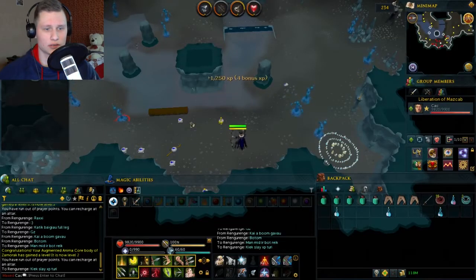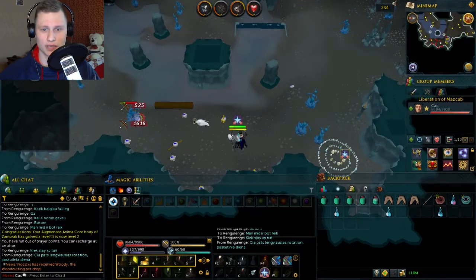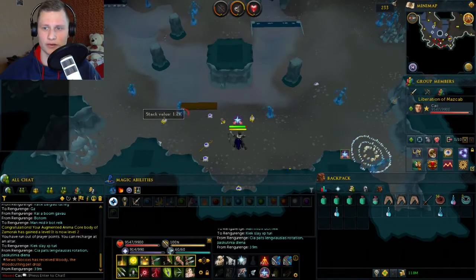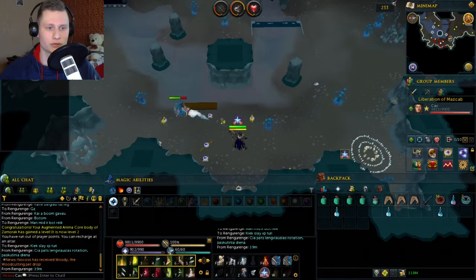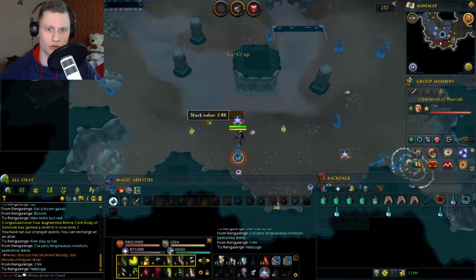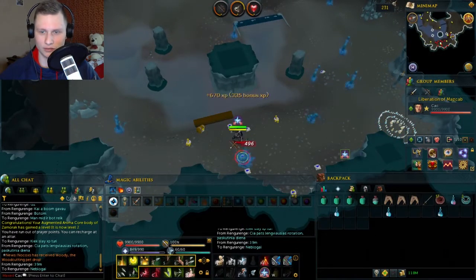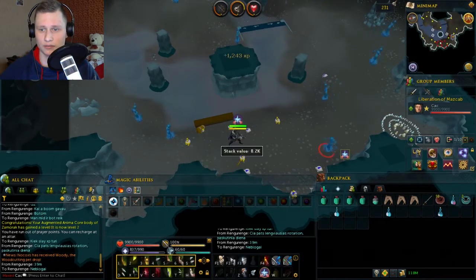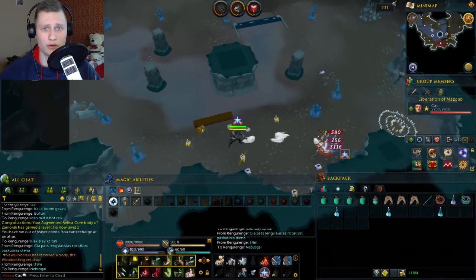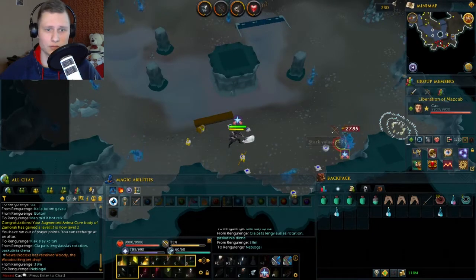On my 6th task I got to kill 279 Waterfiends, which was fun and chill. I really want to do more of these because they give insane Slayer XP and drop a very good amount of Crimson Charms. Even though I'm 99 Summoning, I still need charms for 200 million XP — it's a long road. I didn't pick up any loot, just collected XP, and finished the task in around 33-35 minutes.